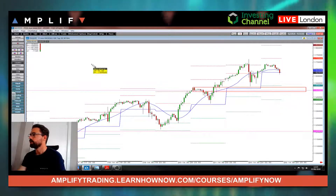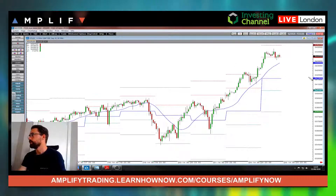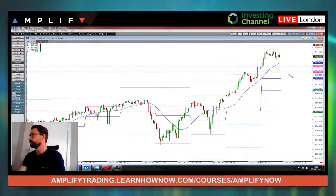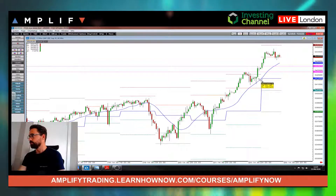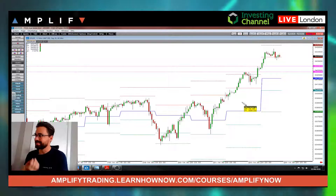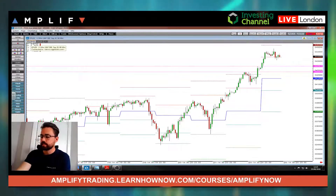On the S&P, just above the pivot and yesterday's high, and also 3,429 look like pretty good levels should we get a better cash open. At the moment it's still, for me, looking for longs. Moving over to the currencies.